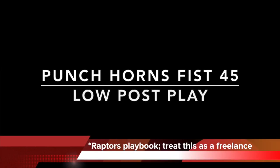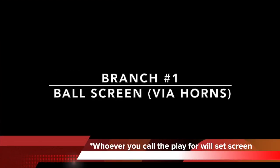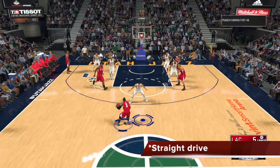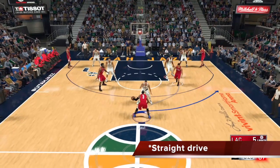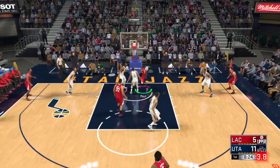The play itself is a low post play and it is called Punch Horns Fist 45. It is in the Raptor's playbook, but you will treat this and attack it as a freelance. Let's focus on branch number 1 — it is a simple ball screen coming out of horns formation. Whoever you call this low post play for is the guy that's gonna set you this ball screen. This is the simple branch, but it gets way better. If you can hit this, you get a straight drive, nice and easy.